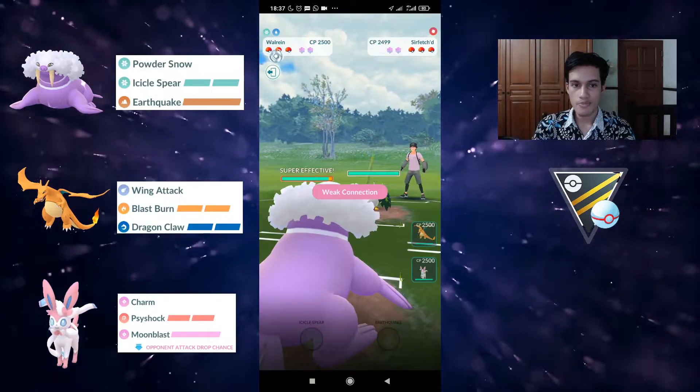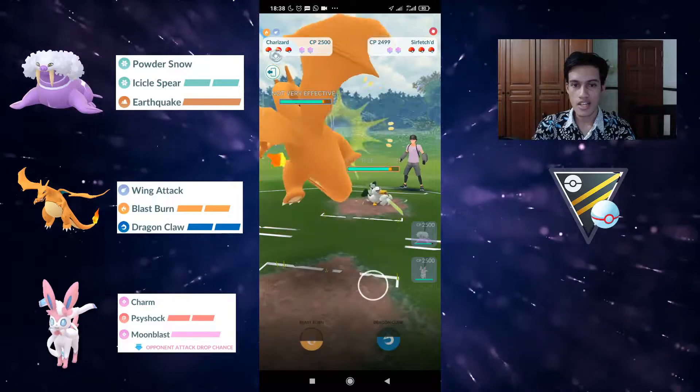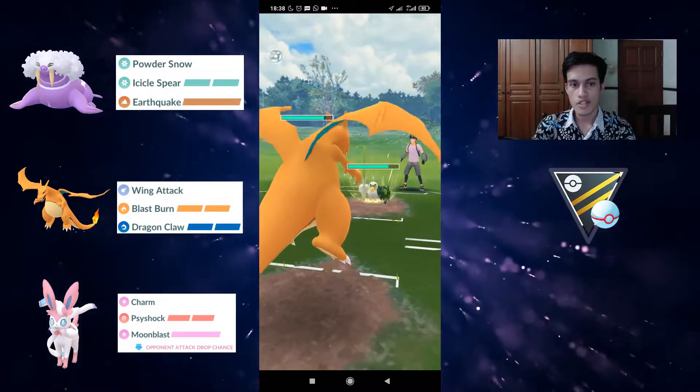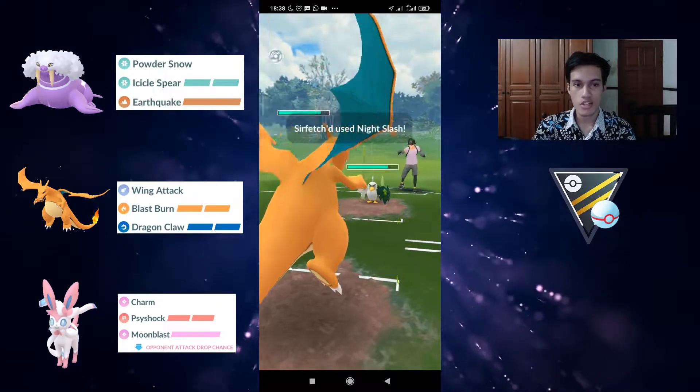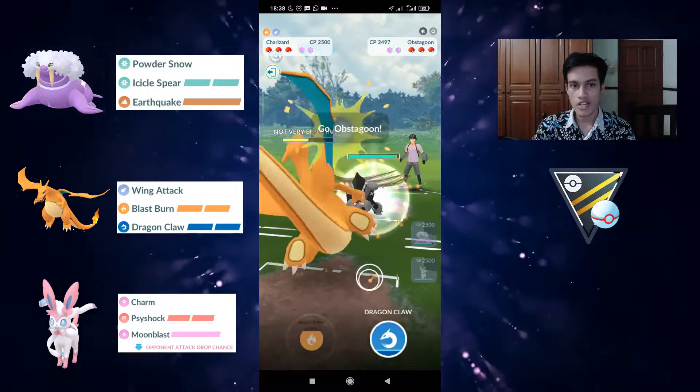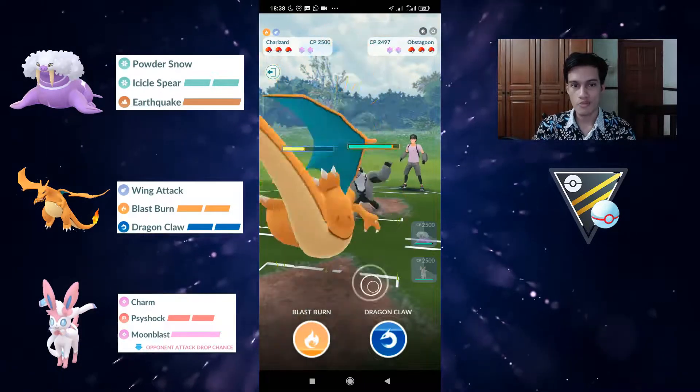Next game — Sirfetch'd is a bit iffy for this team because it does have access to Brave Bird. But considering they only went up to five counters it's only Night Slash, so we can just let it go. They have Obstagoon at the back, which is very problematic.